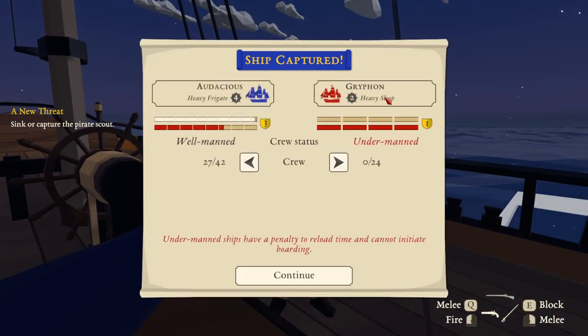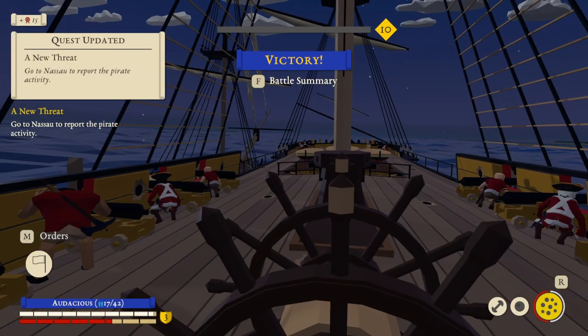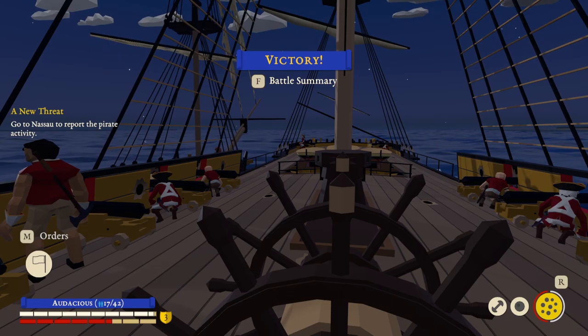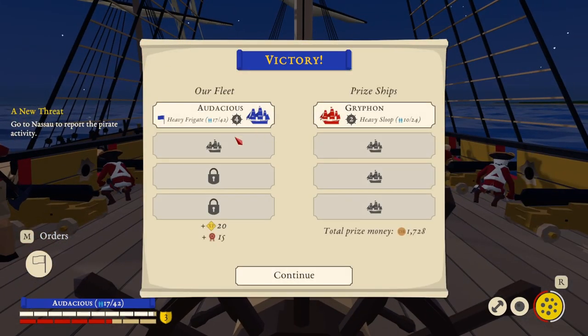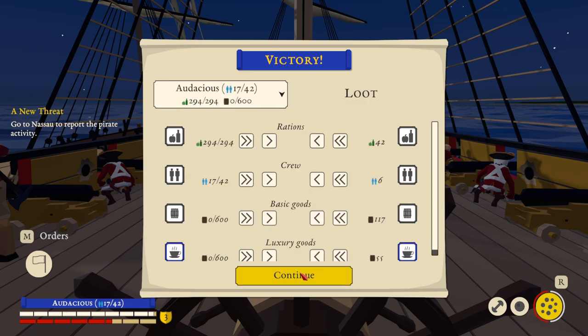Let's manage the fleet. So it's a heavy sloop and I'm sailing a heavy frigate — put some crew over there. Go to Nassau and report the pirate activity. I'm guessing we've got to report to some sort of governor. Let's have a look at the battle results. Title prize money: 1,728 doubloons. Got some XP and I don't even know what this is — awesome. This is my new ship. That was a good victory!